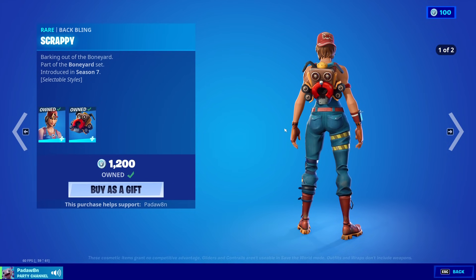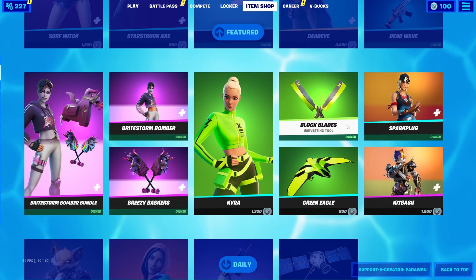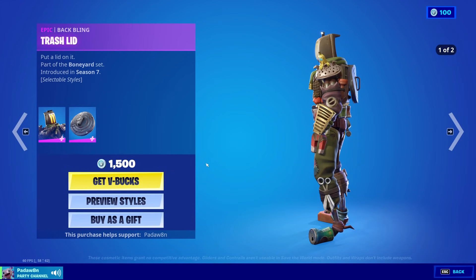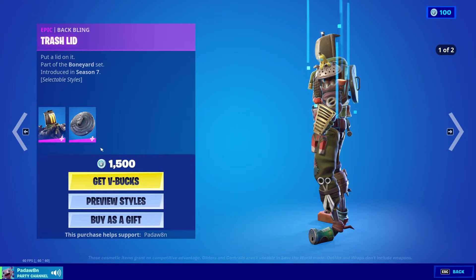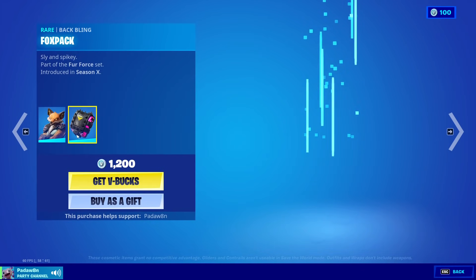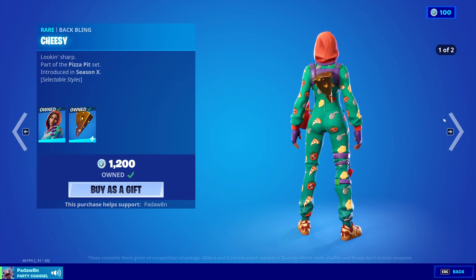Then we have the Spark Plug skin with the Scrappy back bling — these have two styles, as you can see. And the Kit Bash skin with the Trash Lid back bling, which also has two styles. Next up we have the Fennec skin with the Fox Pack back bling, and the PJ Pepperoni skin with the Cheesy back bling.